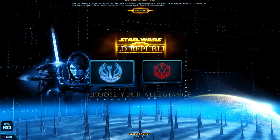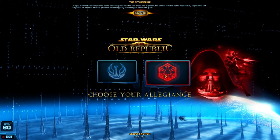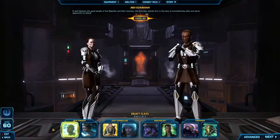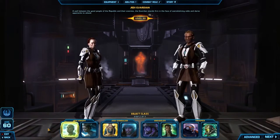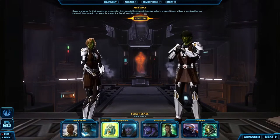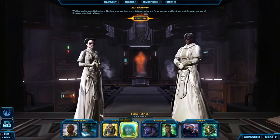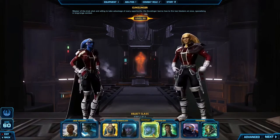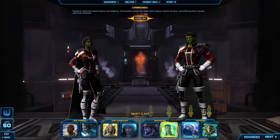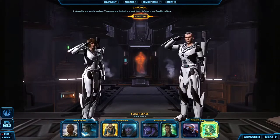Next you choose your faction. Your character can be allied with the Galactic Republic or the Sith Empire. I'm going to go with the Galactic Republic. Then you are given the option to select your character class. In Star Wars The Old Republic you are able to choose from one of eight classes, with four in each faction. You then have an additional customization option as each character class can choose from one of two specializations called Advanced Classes, which allows you to align your character with how you want to play.